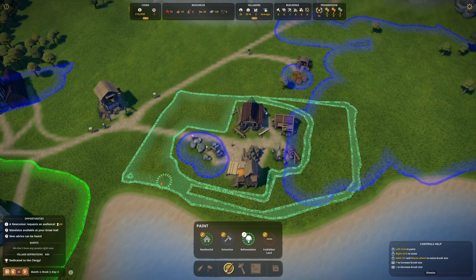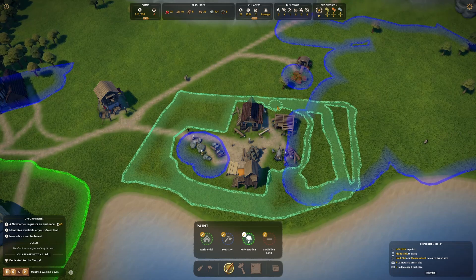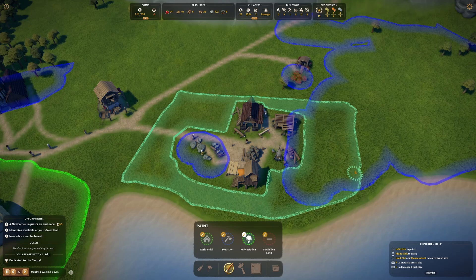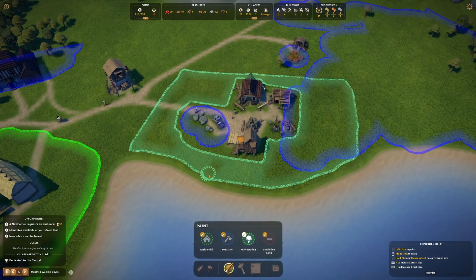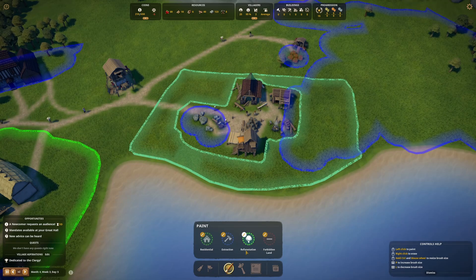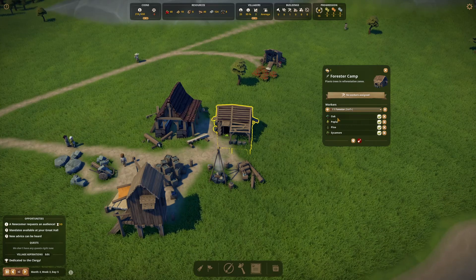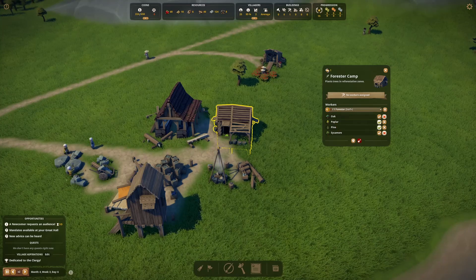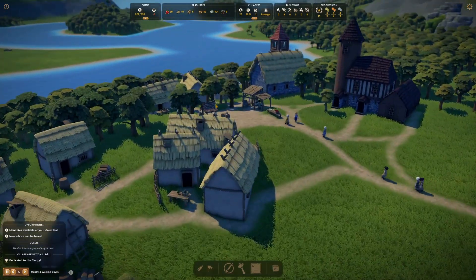As soon as the forester's hut is up they can start planting trees along here, then our foresters can come back and cut them down when needed. It's not a very big area — we're definitely going to have to expand this. We've got a nice line all the way down to the coast. The camp is finished — let's choose what we want: no oaks, we'll do poplars and pines. Let's get a forester working in here.